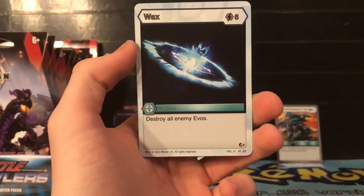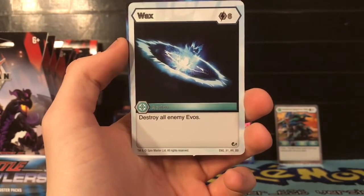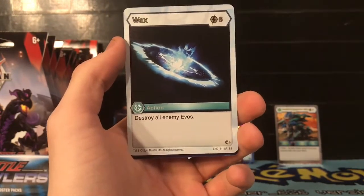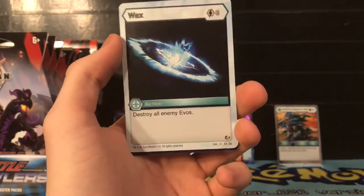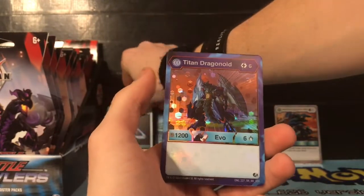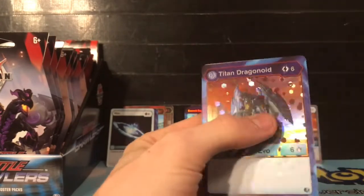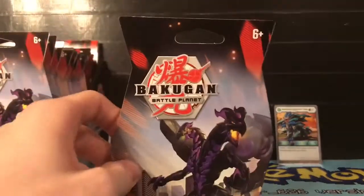Our next card is an awesome rare - Wax! I haven't seen this one before. For six energies, destroy all enemy evos. Wait, what?! For six energies you can destroy all your enemy evo cards - oh my gosh, that is absolutely ridiculous! That is a good card if you're playing a Haos deck and your opponent has a lot of evo cards. Our next card is a Titan Dragonoid in hex form - this is a rare. We just pulled this one before, and now we get the hex version, which is pretty cool.